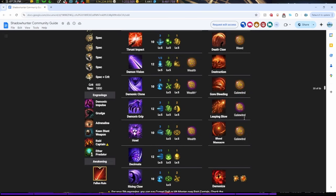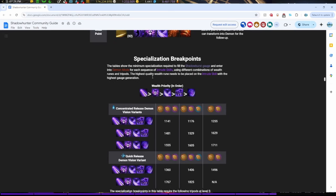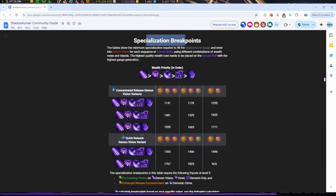Back to Demon Vision Instant Cast — remember, you'll be saving half the time it takes to throw out your Demon Vision. Here are the specialization breakpoints for using the Quick Release tripod. If you haven't done your C bounties yet, you will not be able to do this. With two epic wealth runes you only need 1767 specialization. Make sure you get the C bounty so you can comfortably hit that breakpoint.